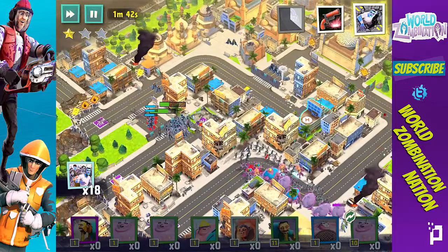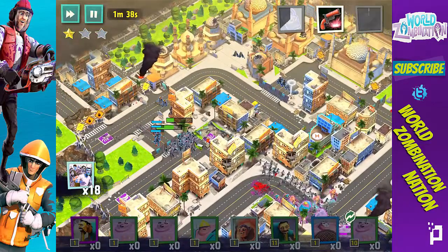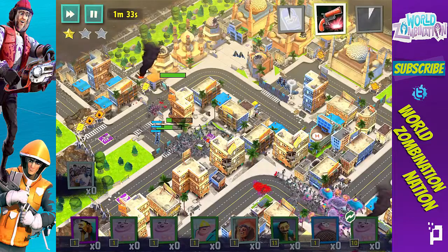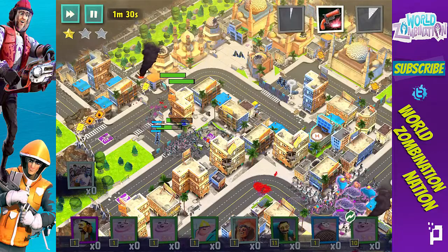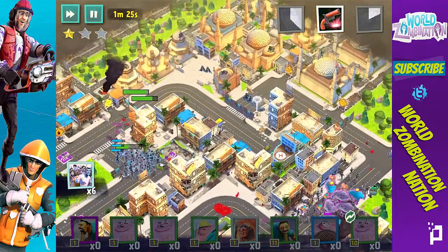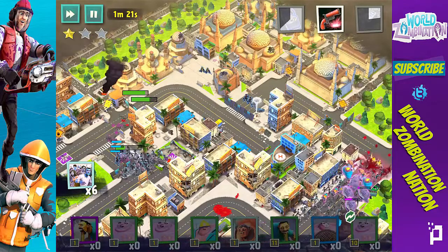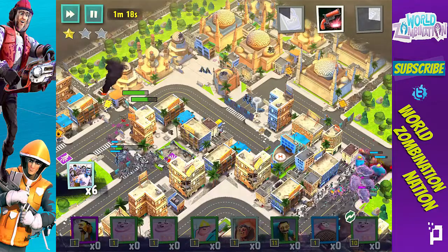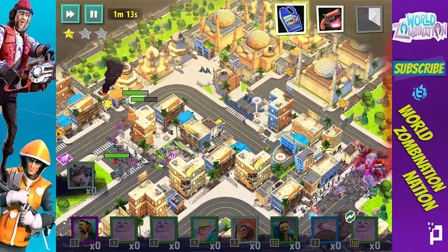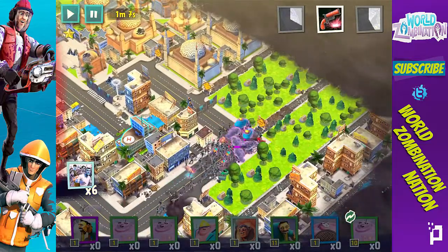Okay, here we go — surprise attack on these machine gunners right here! Drop some more Drones and hopefully we'll get through this wall and take out all those Commandos — that's the dream. We're through, getting on those Commandos, slowly starting to take them out. Oh, they're just wiping out the horde like nothing! We got some guys on there — gotta drop a stim because they're taking them out so fast.